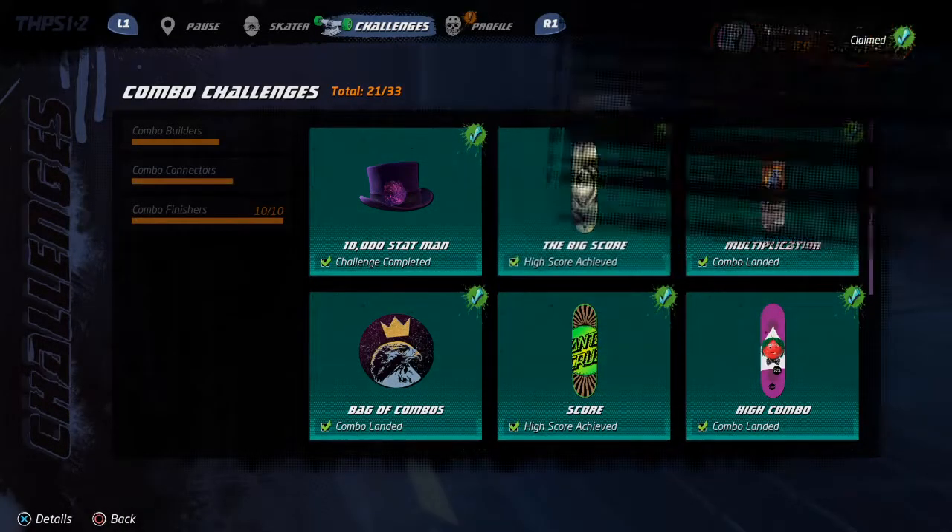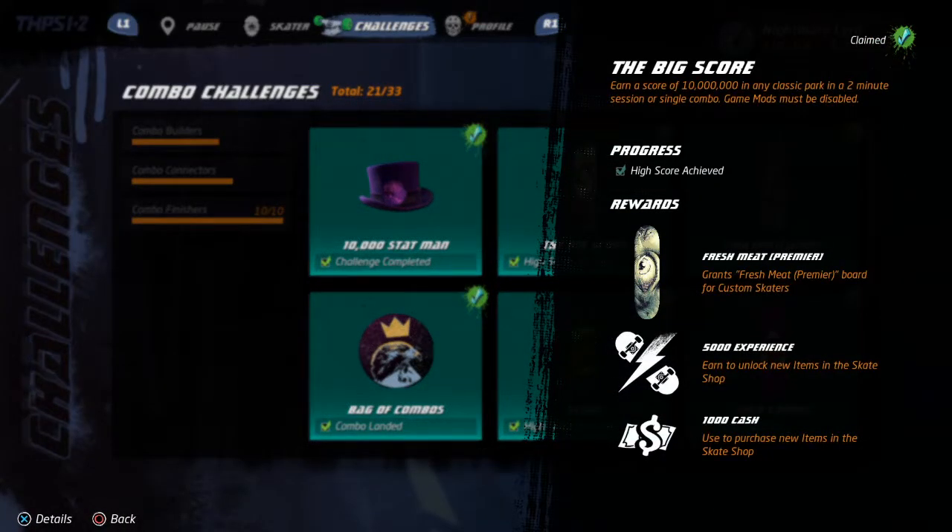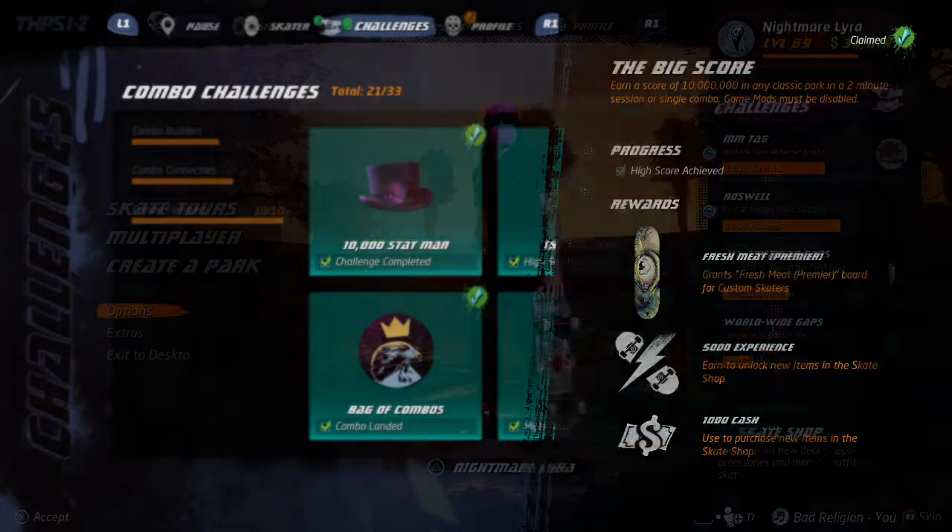Hello and welcome to my guide on how to get the big score achievement. The reason I'm making this video is because I've not seen any tutorials to this particular method that I found to be very useful. I thought this would be fun for anyone like me who wants to do it without custom parks or exploiting anything like that.